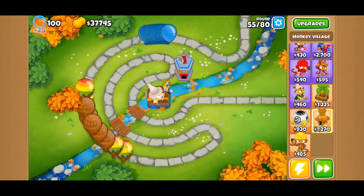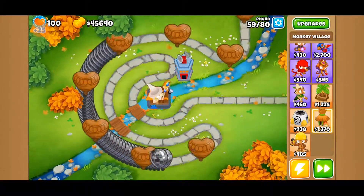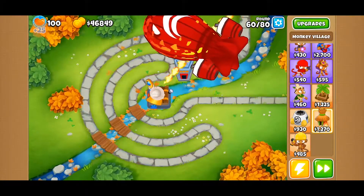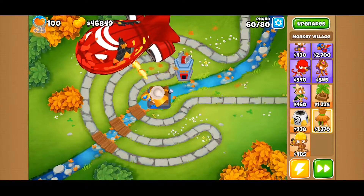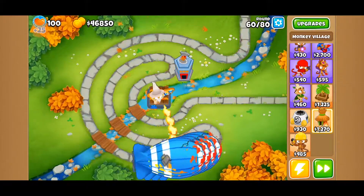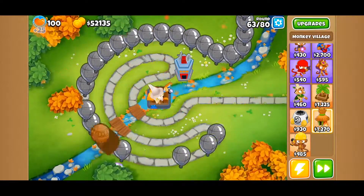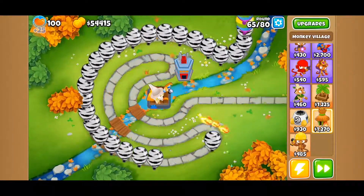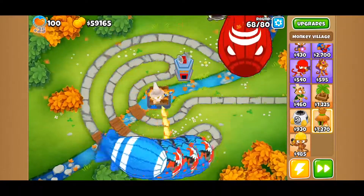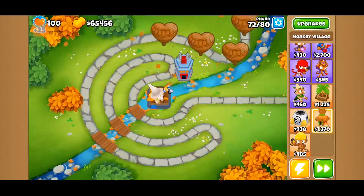It doesn't seem to be having any big difficulties handling those waves of bloons, even the waves that have a few MOABs in them — not really too bad at all. None of the waves are making it much past that corner. Here we have the BFB, and it looks like the BFB is actually in range a little bit earlier than normal — maybe due to the size of the BFB itself. The Archmage doesn't seem to be having any difficulty dealing with that. With those waves of purple bloons handled by the village, that seems to have shored up the deficiency nicely. We got through the 60s with no big issues.